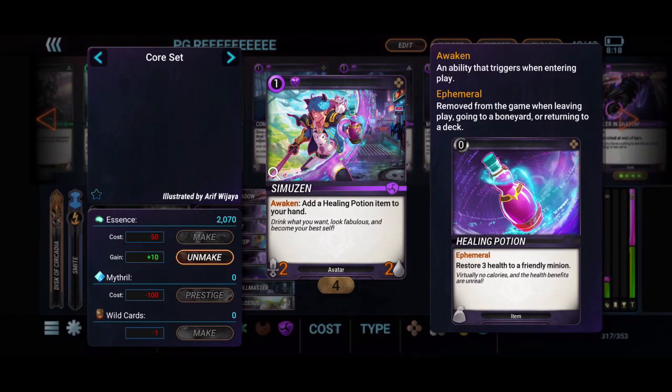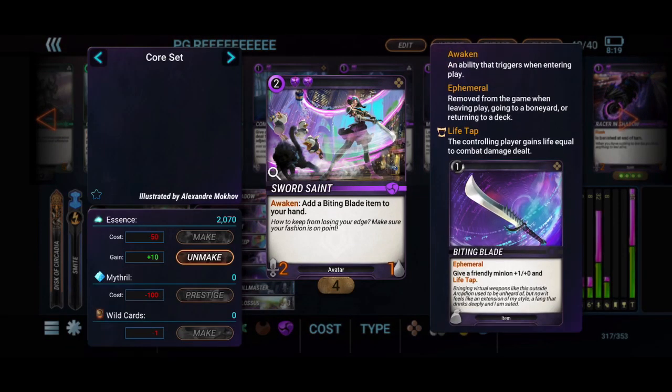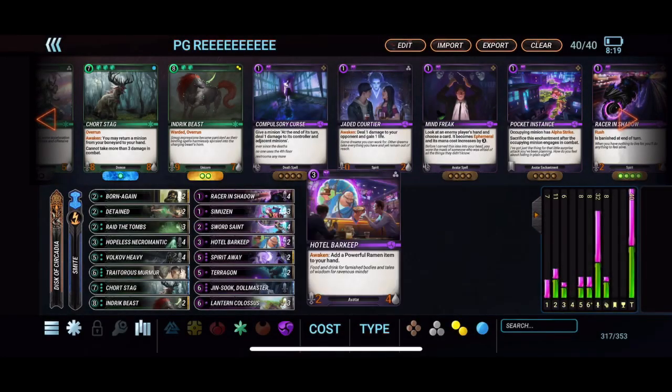I'm running three of the Samusin — this is kind of a flex slot. You can sub in the Colabox as well as a good replacement. But I prefer the Samusin because of the healing potion; it gives you something to keep your big drops healthy and something to discard with the disc. A one-mana 2-2 is pretty good at keeping board control in the early game. We are running four of the Sword Saints — you put the Biting Blade on one of your big guys that pops out of the Necro, and that's going to pretty much ensure you keep control of your life total and don't get rushed down against aggro decks.